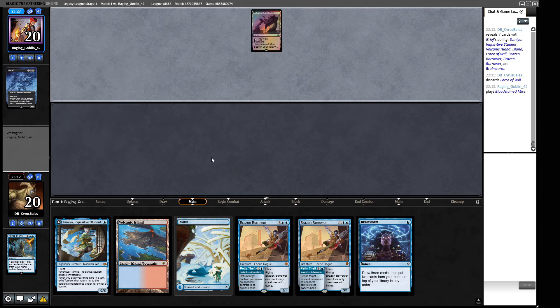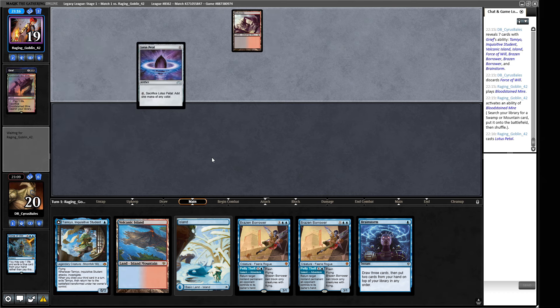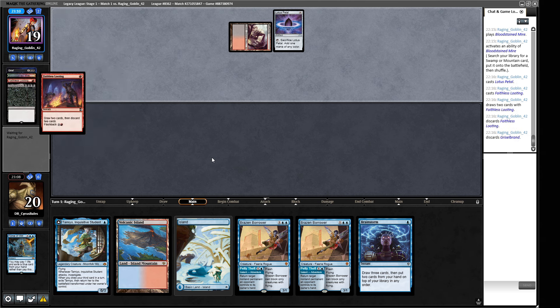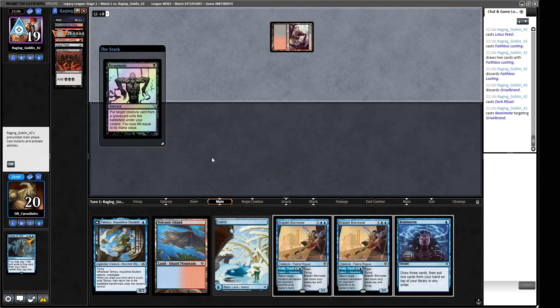Grief evokes, pitching Unmask — they exile a Molten Collapse, so they're more into red mana than I originally thought. Sorcery-speed removal isn't that scary for us. There's a Lotus Petal — can they Entomb and Reanimate here? They face-loot... yeah, there's a Griselbrand. Do I believe we beat Griselbrand here? I don't. I'll just call it a day there.